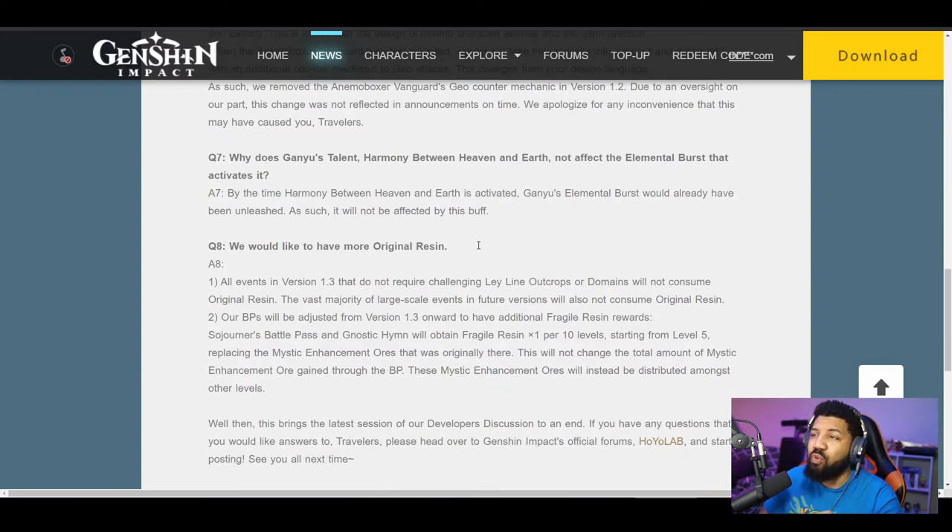We would like to have more original resin — we always want more original resin. I absolutely love the direction they're going with events, because all events in 1.3 that do not require challenging ley line outcrops or domains will not consume original resin, which is absolutely the way they should go. That first event using resin — oh man, it just wasn't the play. I'm glad that going forward they're not going to be using resin for any events.